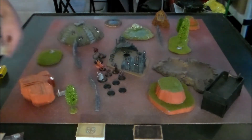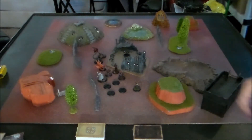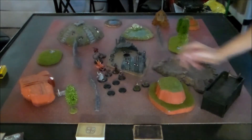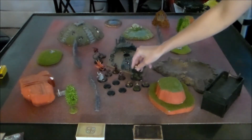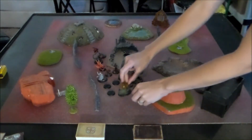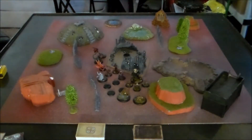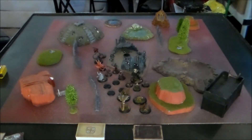For my side of the table, I'm going to be fielding Marcus, with Miranda and his totem Jackalope. I'm going to have the Slate Ridge Mauler, a pair of Sabertooth Cerberuses, and a pair of Razorspine Rattlers. I do not have any upgrades in this setup — just straight 50 points of models.